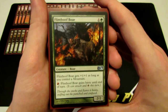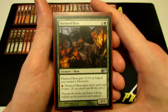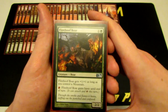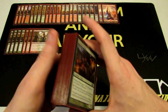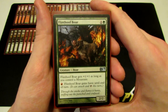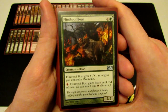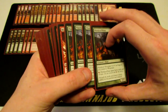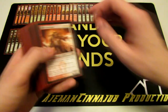Then we have Flinthoof Boar, which is a 2/2 for two mana — but it's actually a 3/3 as long as we control a Mountain, which is almost always the case. There are some exceptions where you don't get a Mountain, Sacred Foundry, or Stomping Ground, but nine times out of ten Flinthoof Boar is going to be a 3/3. Essentially we get a 3/3 for two mana that can gain haste until end of turn for one red mana. It's an early threat that we can swing with really easily.